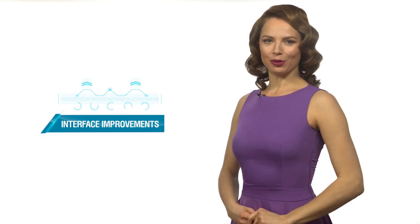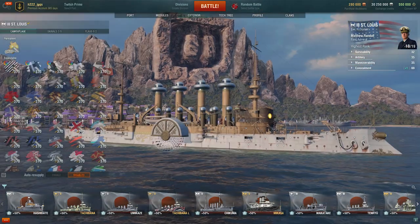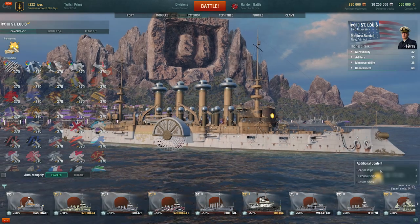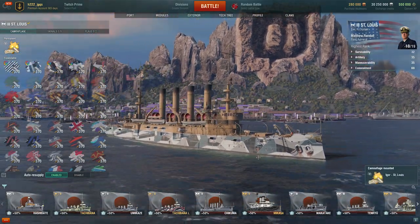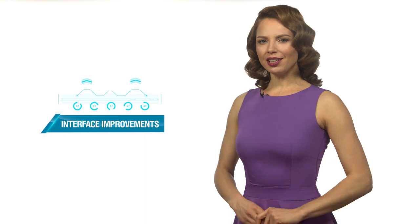In the new update, we've changed the settings for the display of additional content in battle. Now, if you install a permanent camouflage such as a Halloween one, but disable its display in the port, you'll see the standard Type V camouflage instead. At the same time, the bonuses provided by the unique Halloween camouflage will remain active.